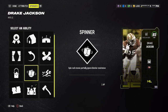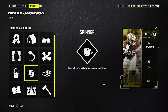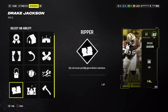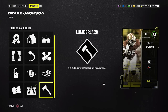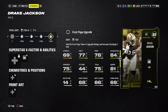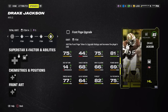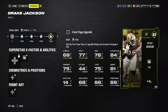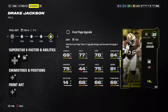Specifically for Drake Jackson, I'd probably try something like Spinner, Lumberjack, or Ripper — something that might generate a little pass rush. Lumberjack is more of a tackling ability. As for his attributes, he gets up to 82 speed as a defensive end, finesse move up to 83, power move only 75, and block shed only 70. Only one of the big three being 80-plus for a pass rusher isn't exceptional, but using a free pick to build your defensive line is never a bad idea.